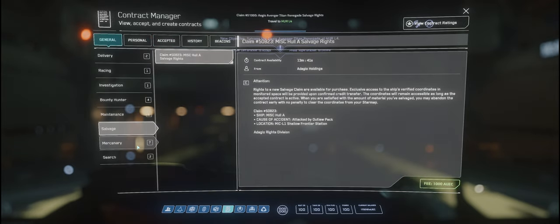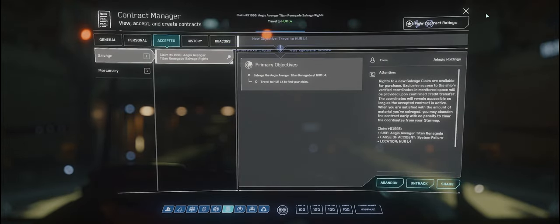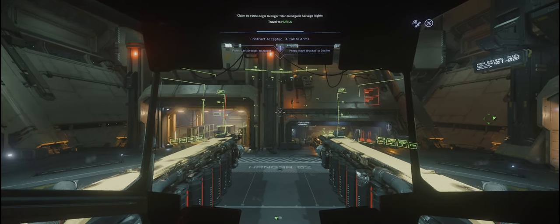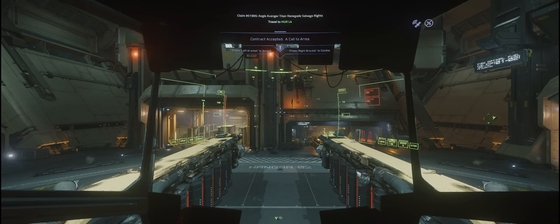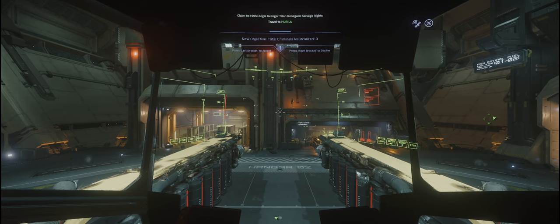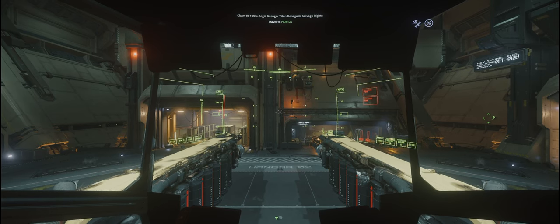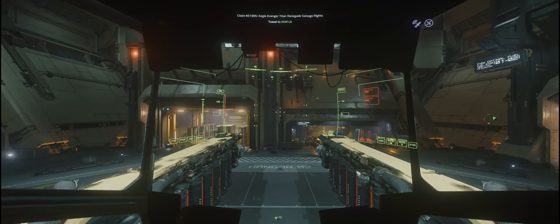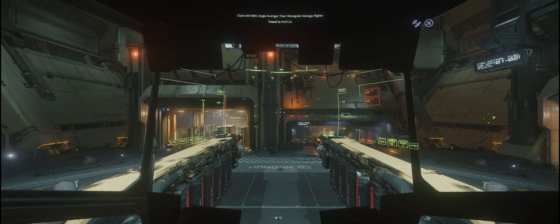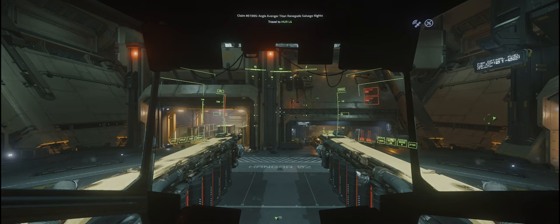I'll also grab the mercenary contract just in case we come across any undesirables. Now one thing you need to make sure you bring with yourself is a multi-tool with the tractor beam attachment. I've also kitted myself up with a backpack, a couple of guns, some ammo, med pens, and the med gun, just in case we run across any nasties on the way. So I'm going to get us to the actual salvage site and I'll bring you back in to run through the controls for doing a bit of salvage.